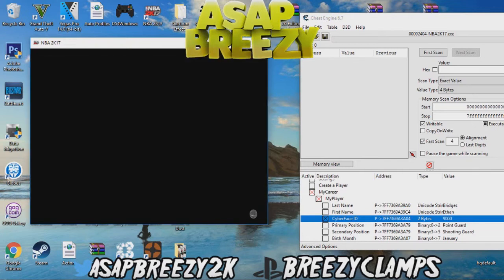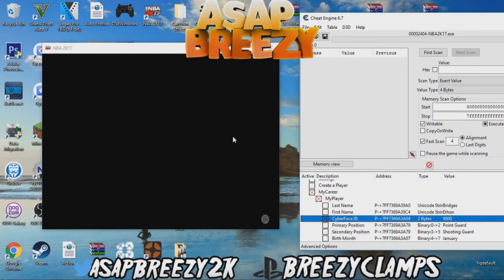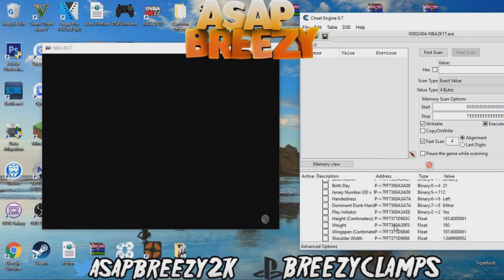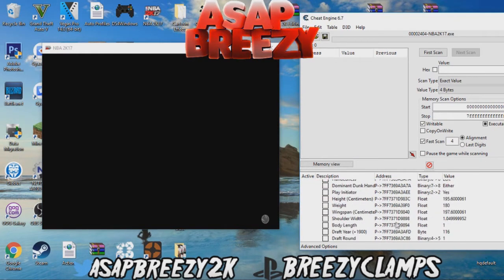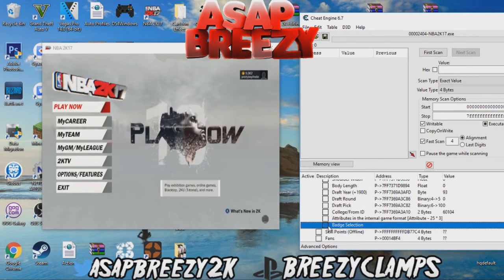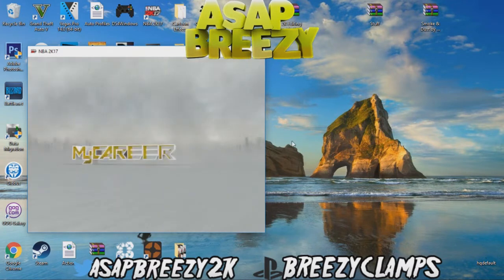In the top right corner you should have no player — it should just be an outline. Give it a second, it'll take a little while to load. And as you can see right here, it should show it works if you have no player right here.